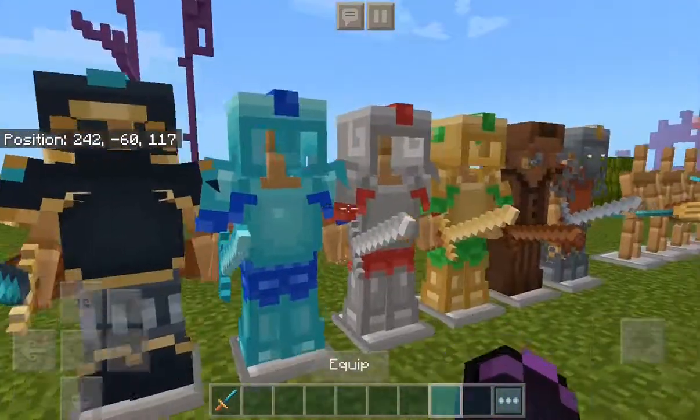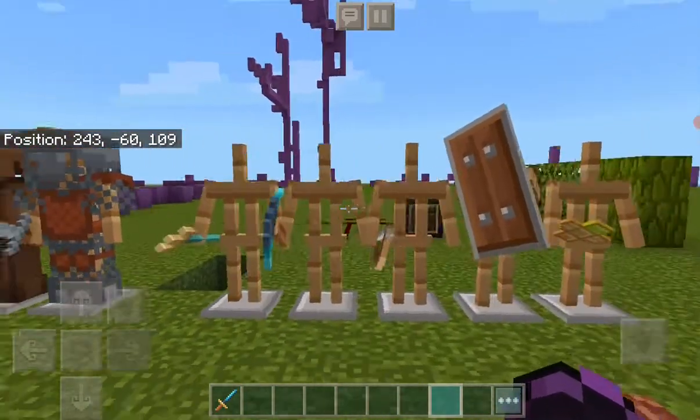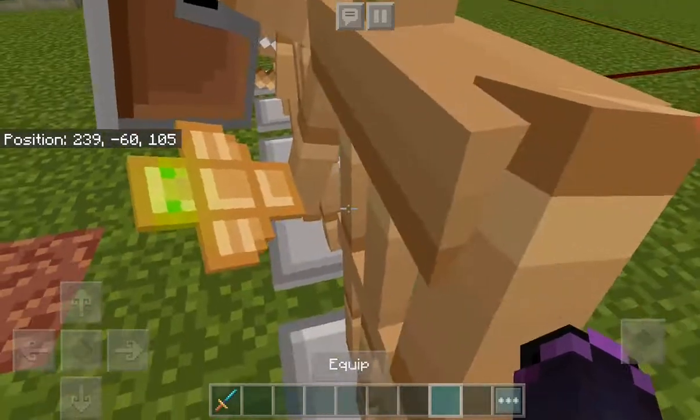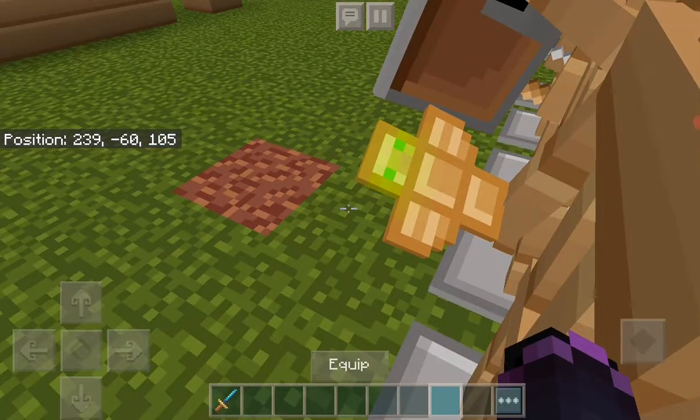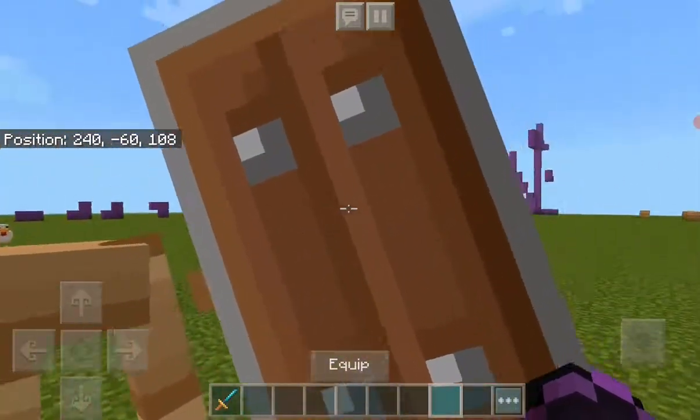Now going on to the armor sets — you can see there's a lot of good ones here. First I'll be showing the shields. This is the totem of undying, I think. The shield's amazing, like shield's 10 out of 10.